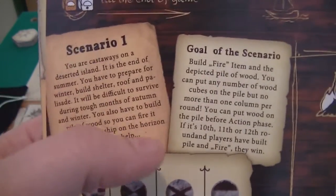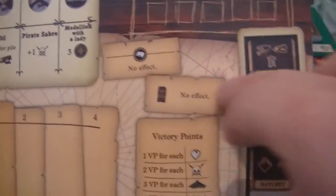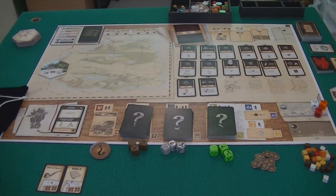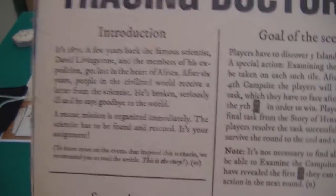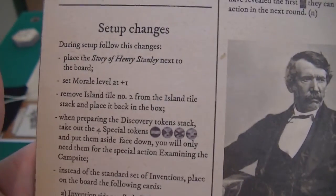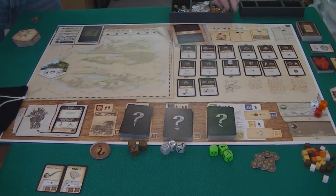The scenario card gives you a little bit of spiel, the goal, what certain things are worth, and some extra information. It's a standard set-up, though some missions — like expansion missions such as Tracing Doctor Livingstone — have specific instructions that change set-up. So just be aware that not all games will be set up like this, but the vast majority will. We need to place the turn marker on turn one to represent that we've started the game.